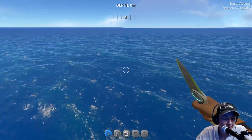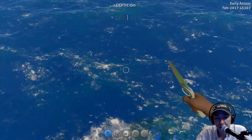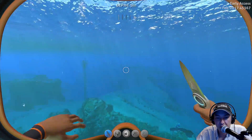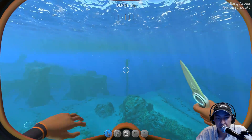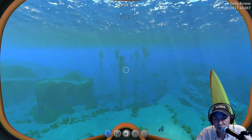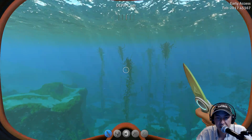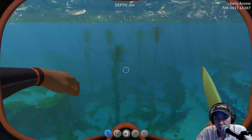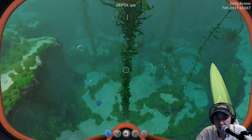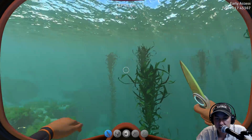If you don't know how to find creepvine clusters or anything like that, this will show you where to find them. Let's jump in the water and I'll show you guys where to go. We're in the Safe Shallows and we're gonna want to look around for one of these little dangly bits. I'm in creative mode so I've got no damage, oxygen or anything like that, but I'll swim on the surface so we can get close to our kelp forest area.